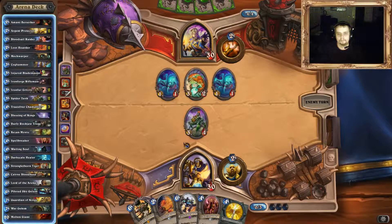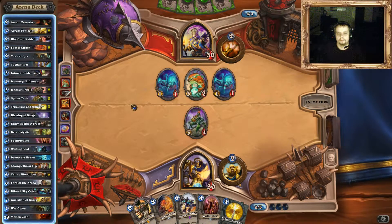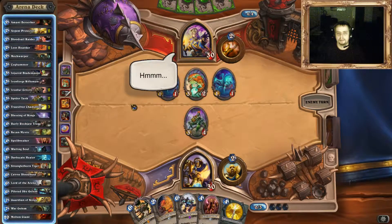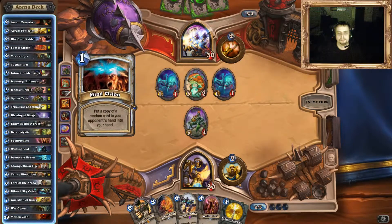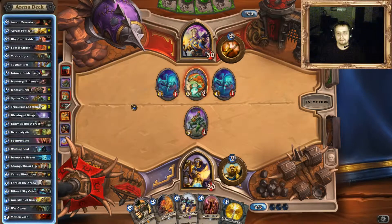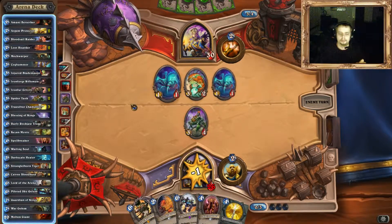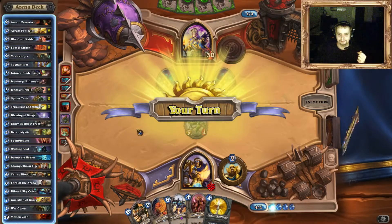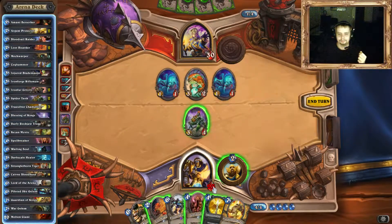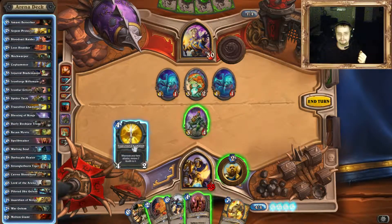Did Murloc decks get any better in constructed after the update, you think? You have the possibility to make a Shaman Warlock, which is a little bit new. Before that, every Murloc deck ran with Warlock. But there are some problems with the Murloc deck — you need some special cards to get pretty powerful. It's not the best deck, but it's the funny deck. Everyone loves Murlocs. Yeah, I saw some pretty strong Murloc decks in constructed. Oh really? Well, at least they beat me, so I don't know how much that means.